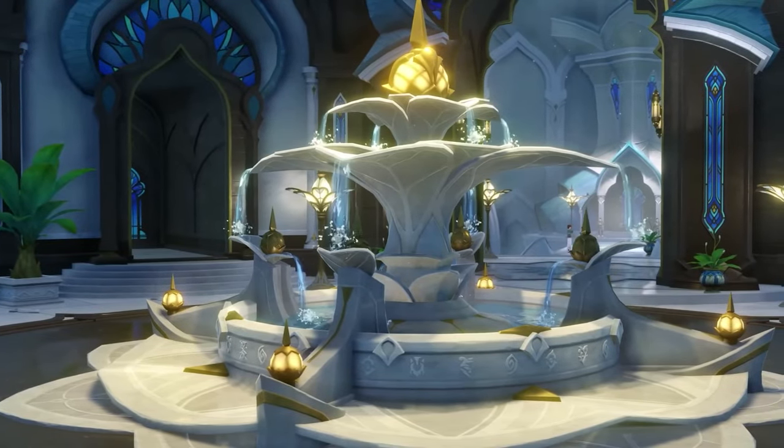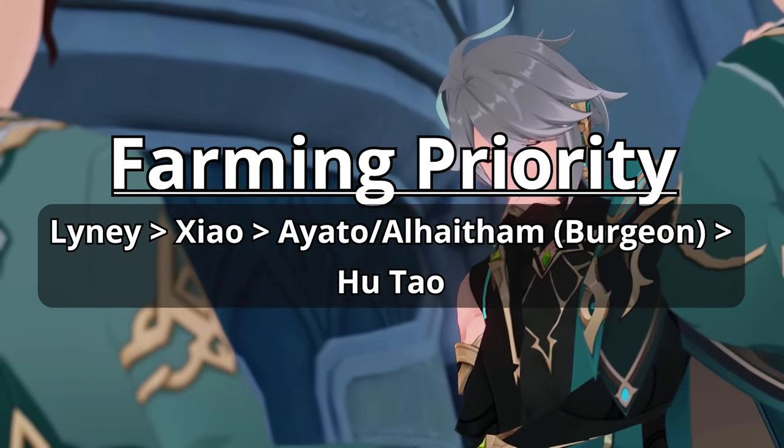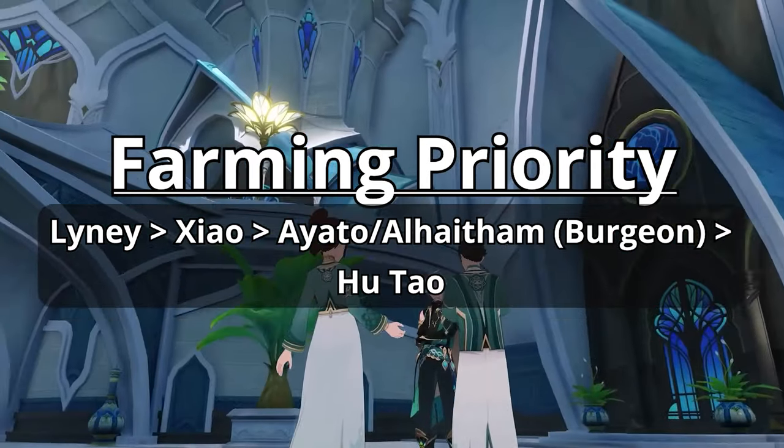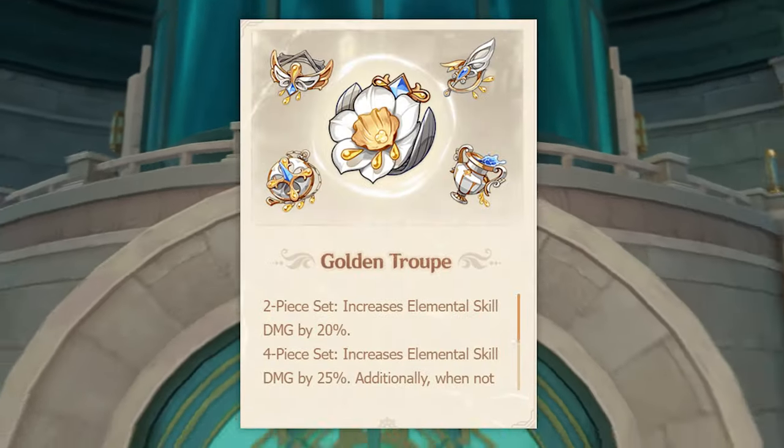Overall in terms of farming priority for this set, whether for the 2-piece or 4-piece, the list goes: Lainey first, then Zhao, then Ayato or Alhaitham in Burgeon, and then Hu Tao. Let's move on to the other artifact set, which is Golden Troupe.